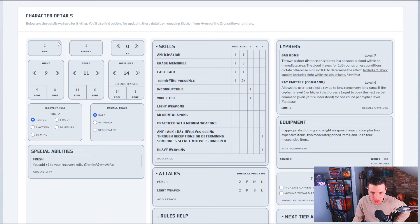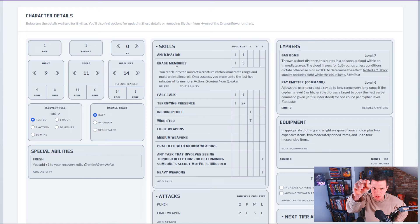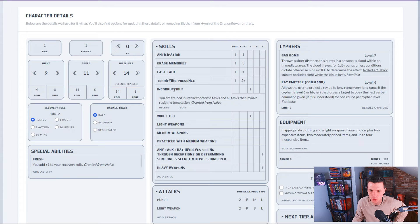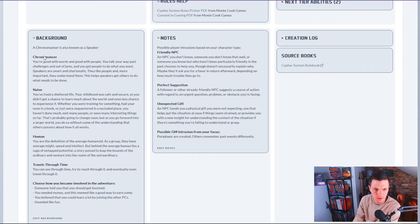Tier one, effort one, zero XP. We have nine might, eleven speed, fourteen intellect. Skills include Anticipation — you look ahead to see how your actions might unfold, the first task you perform before the end of the next round gains an asset, costs one intellect point. There's terrifying presence, erase memories — reach into the mind of a creature within immediate range, on a success you erase up to the last five minutes of its memory. Wide-eyed: trained in perception tasks, intellect defense tasks, and all tasks involving resisting temptation. It's actually a great character.